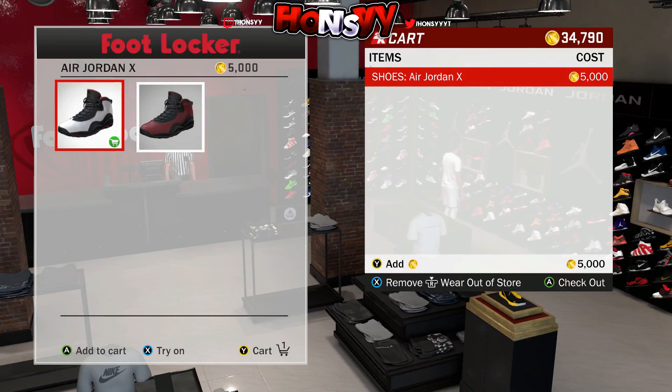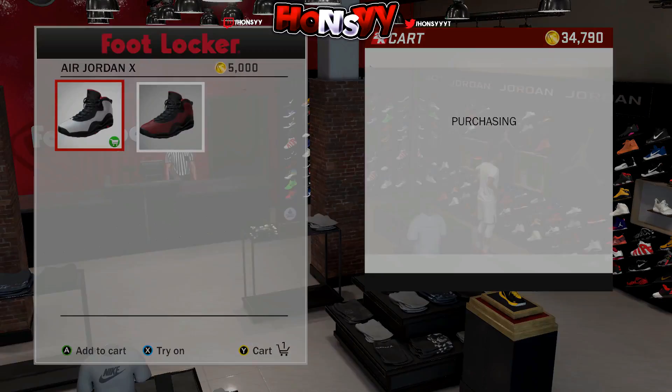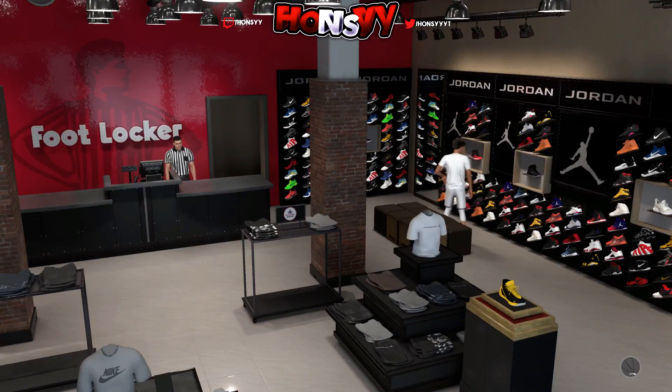If you'd like to wear it out of store without having to go all the way back to your MyCourt, make sure you click down on the right stick so you can wear it out of store. Then press A to bring up this screen, and as soon as you press A or X to confirm, you're going to sign right out of your account. Make sure there are zero accounts signed in.